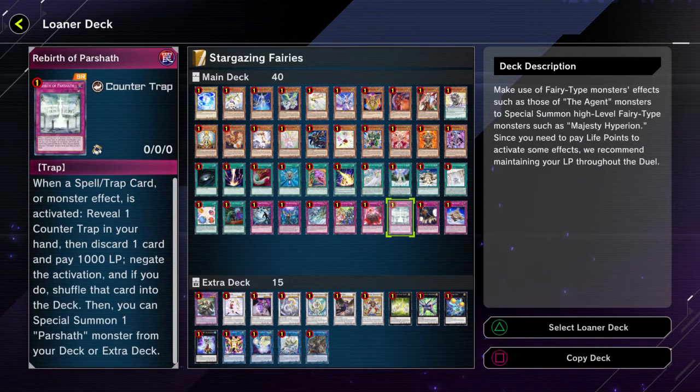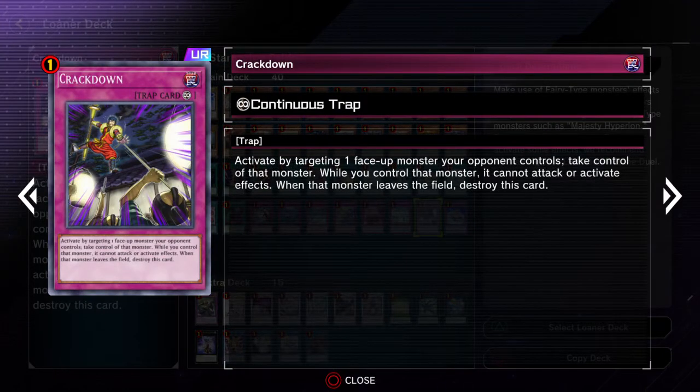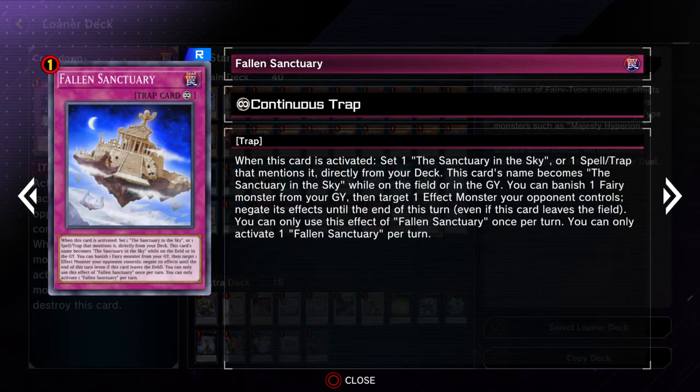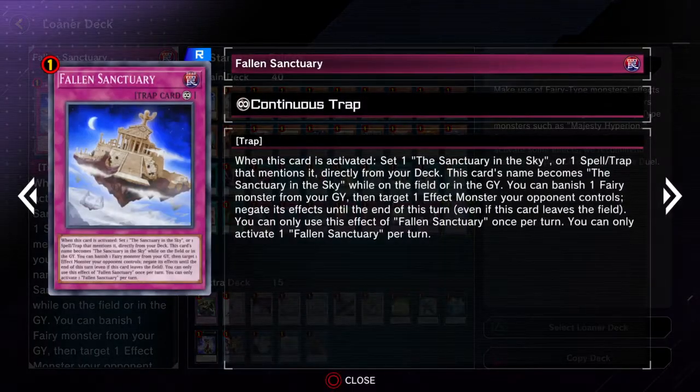Anyway, if you can activate it, it gets you some pretty good advantage, so not bad — but it can be pretty hard to activate. You do want to remember that Divine Punishment is the only other counter trap in this deck if you decide to play this loner deck in the festival. If you have both, you want to set Rebirth of Parshath and then hold on to the Divine Punishment so you can actually use the Rebirth of Parshath.